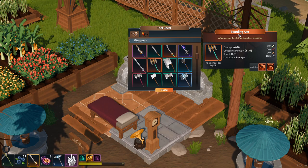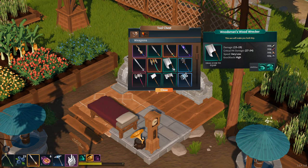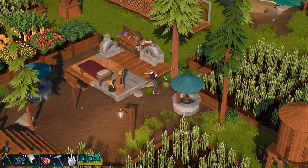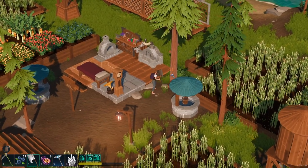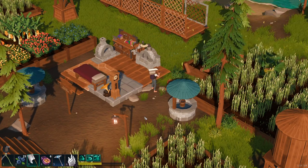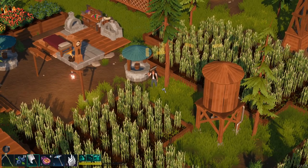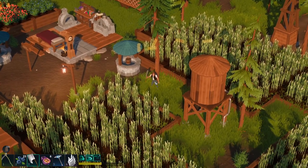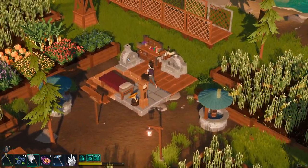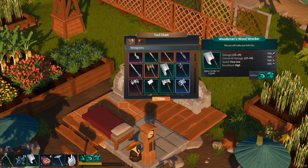Now into the axes, maces, and pole arms. Here's the boarding axe. The woodman's wood wrecker — this is actually one of my favorite choppers for chopping down wood. Let me quickly show you: it does 10 damage as a regular hit, but if you get a bonus hit you get 20 on that critical hit. It also has a special move — pressing W is one hit for 13, but if you do E and you're lined up correctly you'll get a double hit, 13 each. On a crit you can get two hits worth 24 each, so it's really fast for chopping down trees. It looks slow but it's pretty effective. That's one of my favorite wood choppers.